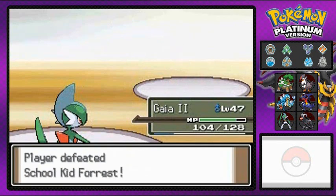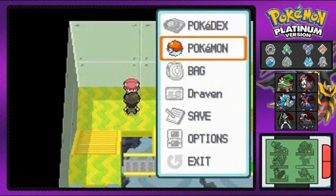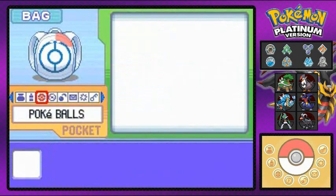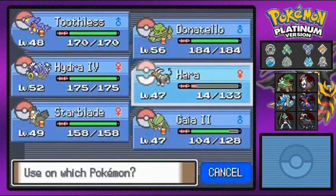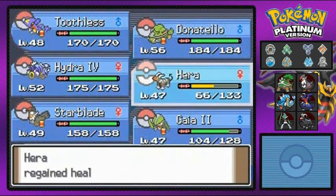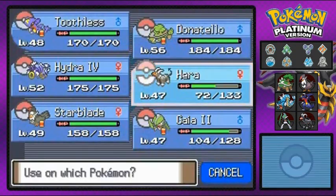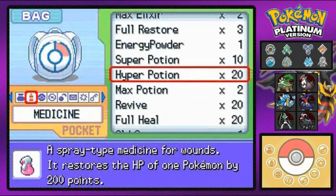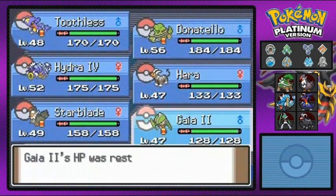Toothless gaining experience points and everybody else in between. Alright, make sure to bring a lot of healing items — paralysis is the main thing, and you guys already know how much I hate paralysis. We gotta heal Gaia number two.